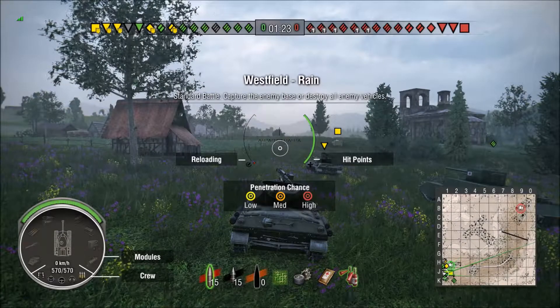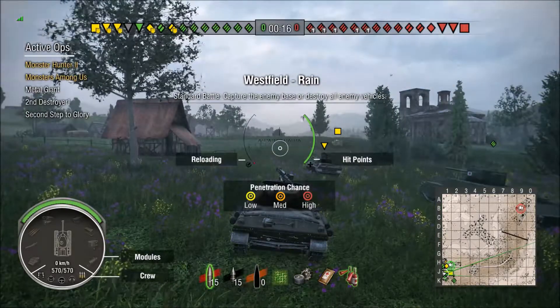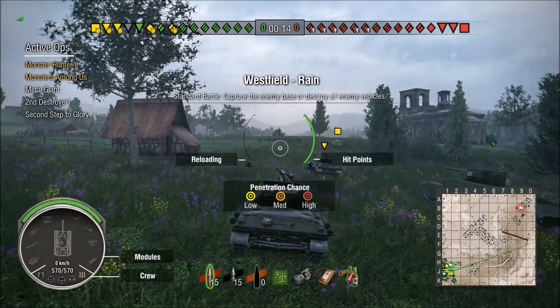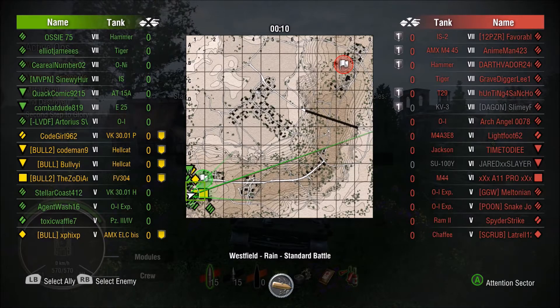What's up guys, BulbarTheFellHanded here bringing you the Art of the Hellcat Part 8. We are on Westfield. The greens have spawned on the southwest side, the reds have spawned on the northeast side.